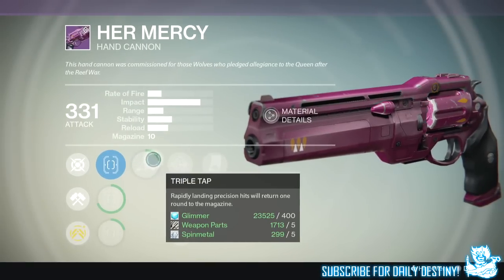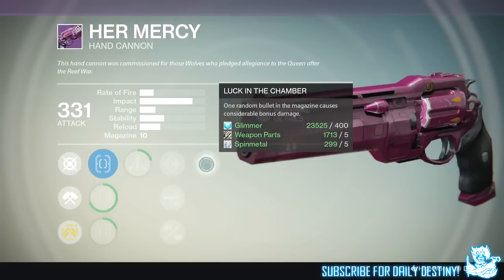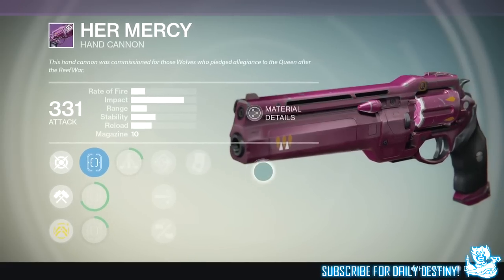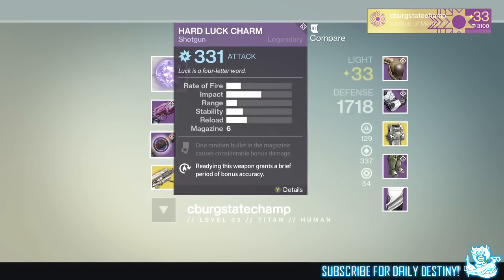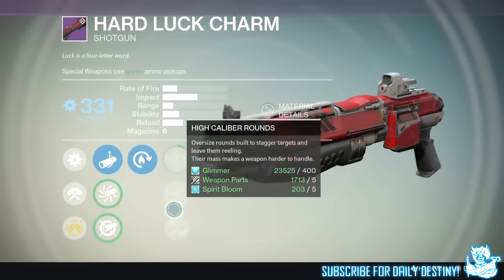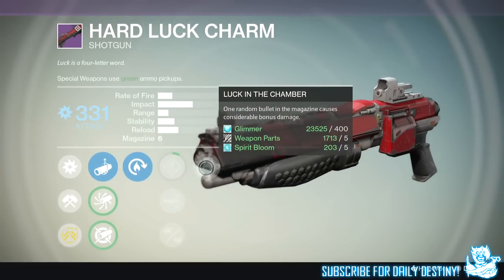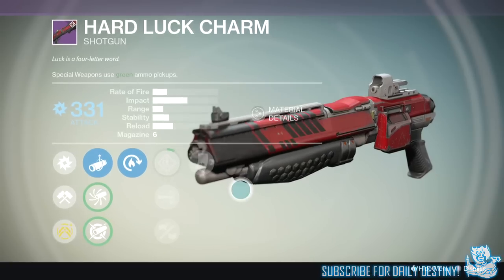That is the Cow Slayer's Helm — the Prison of Elders helmet for the Titan, looking absolutely insane. If it's the first time you've seen it, let me know in the comment section what you think. Would you rock it on your Titan? Also let me know what you got from the Prison of Elders on your first run, or the best thing you got from the Nightfall since House of Wolves dropped. Thanks for stopping by, drop a like, and peace out until next time.